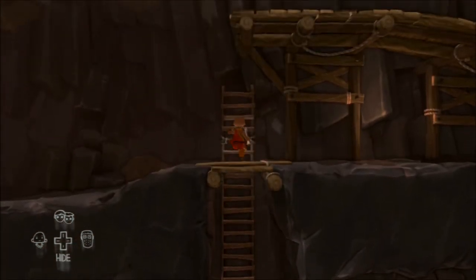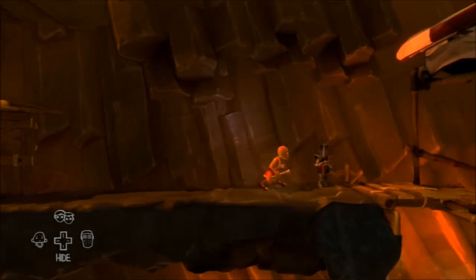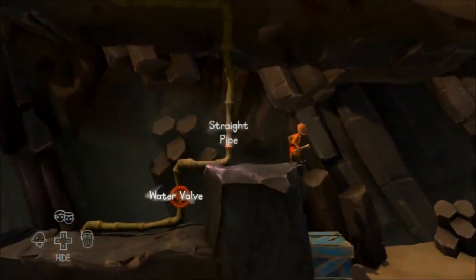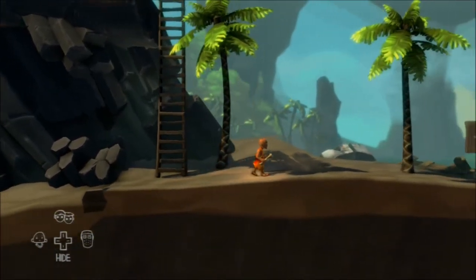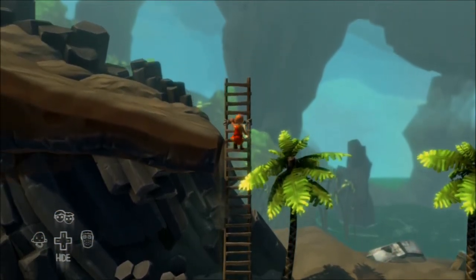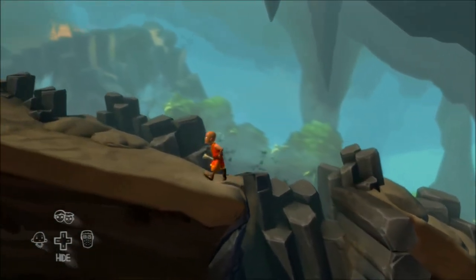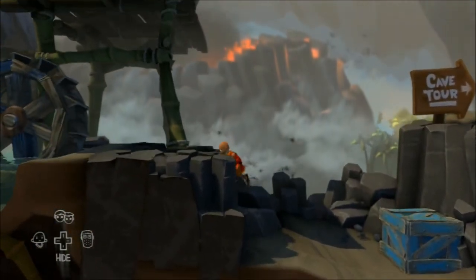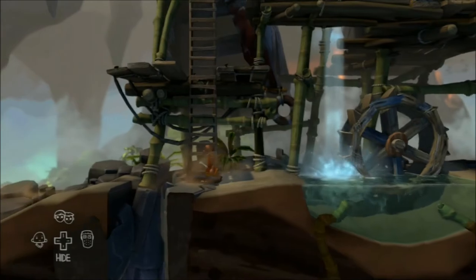The bone will come in handy. Head all the way back up top carrying the bone and go to where the hermit's house is — where the dog lives. You can do these two things in any order, but I just drop the bone off here first.